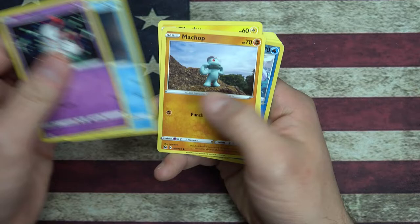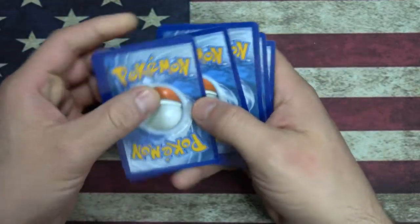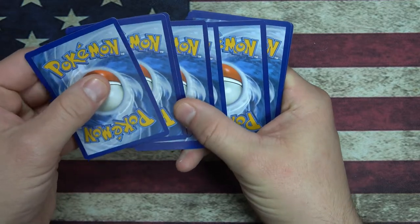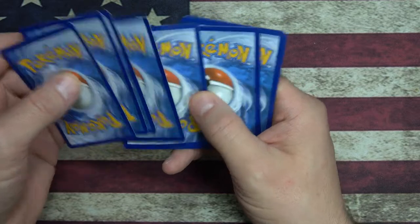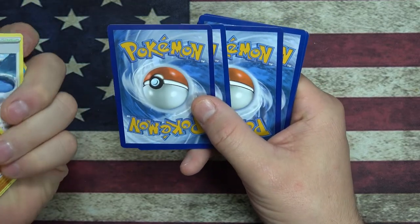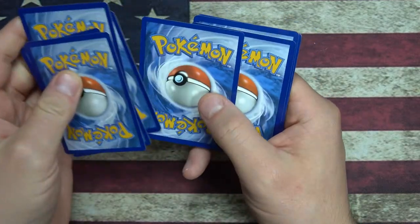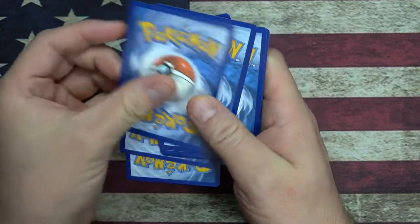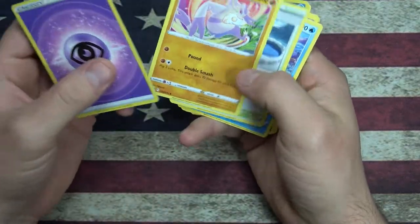So we got one, two, three, four, five, six - so the seventh card. There's an energy card. And these are the uncommons. So you would take four and put them here, and then your rare would be there. So that's how that works - energy there.